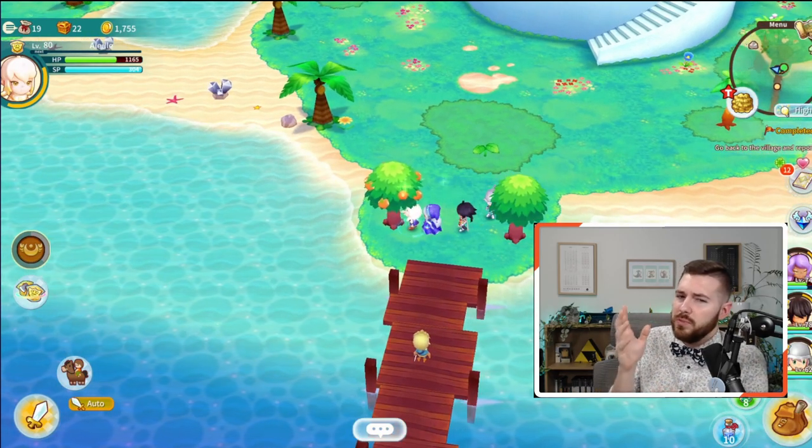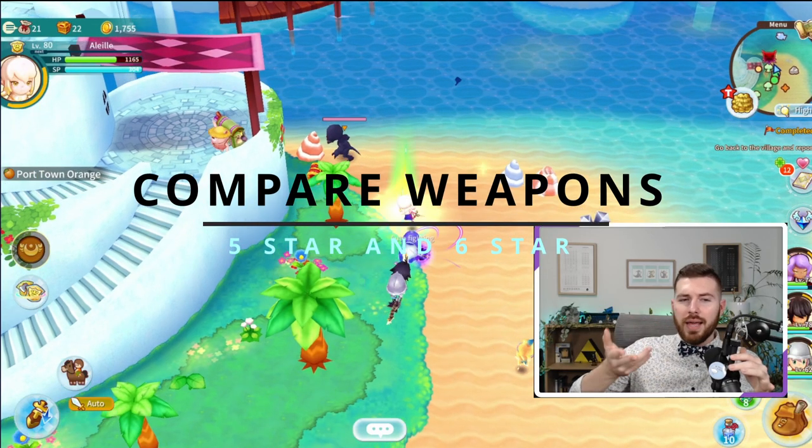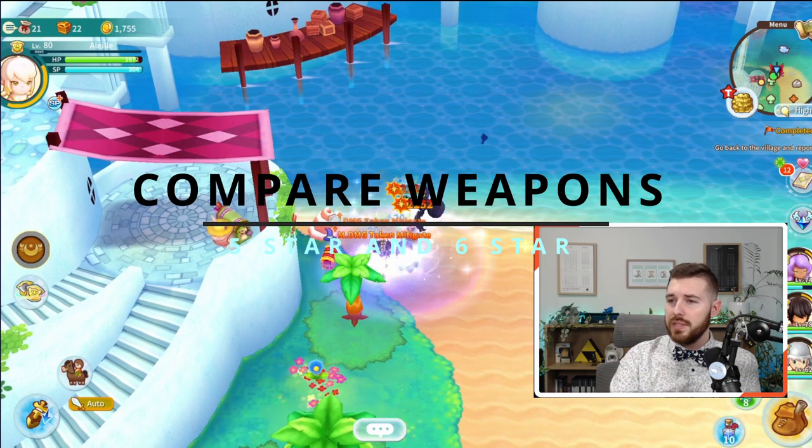Magic pages can also be obtained from clearing a floor in the Devil Dome Maze, which is that future update I talked about. Next, let's compare 5-star and 6-star weapons together.